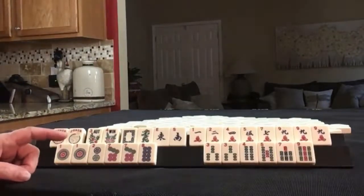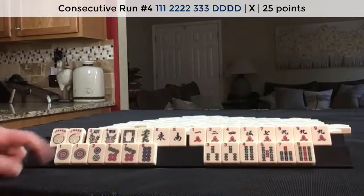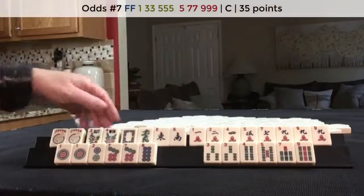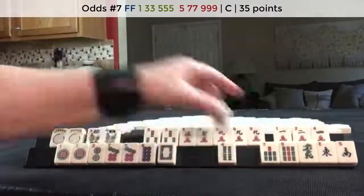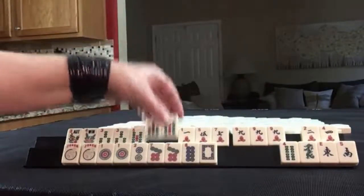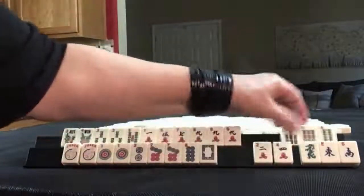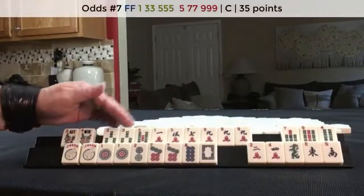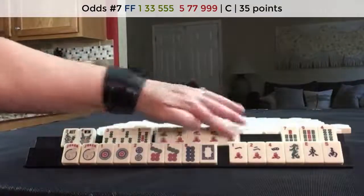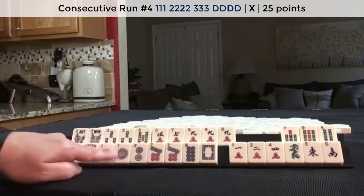If these were my tiles, I would play seven, eight, dragon or one, two, dragon and then the odd concealed hand. Since we have a pung here, flowers one, three, five — single pair pung. And then down here, one, two, dragon or seven, eight, dragon. Whichever one we play, the other would be joker bait.